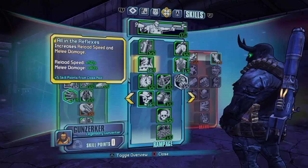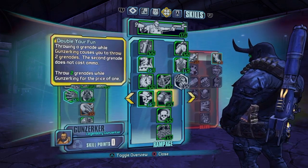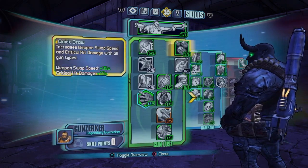In order for this to work you need the following skills. First you need a second grenade and that's pretty much it. You can follow my skill tree if you want to.